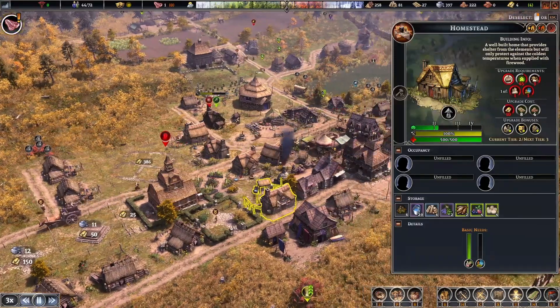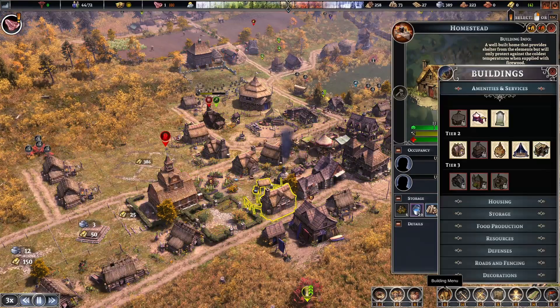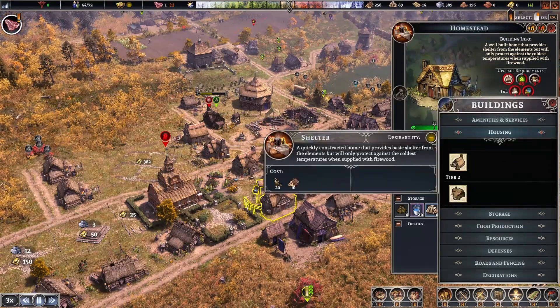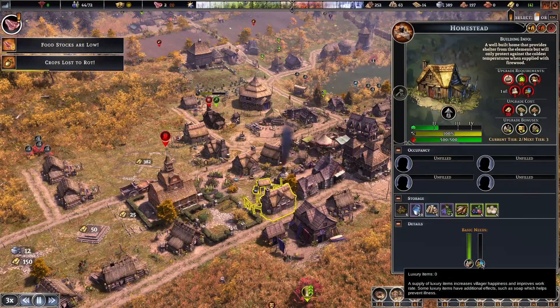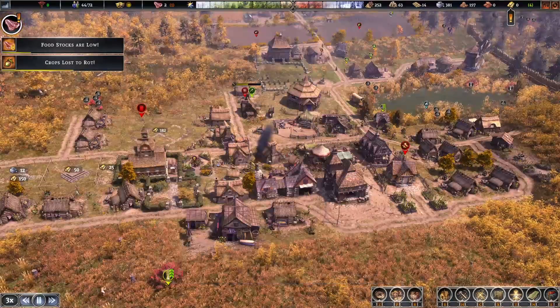I'm wondering if that shelter creates desirability. Does it say here? No, doesn't say anything there — this doesn't say anything. Apparently pots are luxury items.